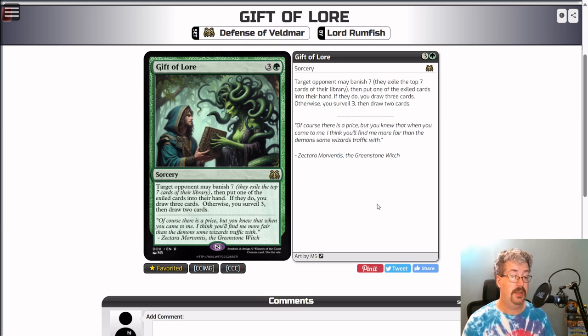Gift of Lore — green and three colorless, a rare sorcery. Target opponent may banish seven, then put one of the exiled cards into their hand. If they do, you draw three cards. Otherwise, you surveil three, then draw two cards. So yes, this is a green card draw spell — we haven't seen a lot of this in green other than Harmonize from Time Spiral block. I think it's fine to give green effects like this as long as they're not quite as efficient as a blue card doing the same thing. This isn't an instant, it's a sorcery — if this were a blue card draw spell at these numbers, everyone would yawn.